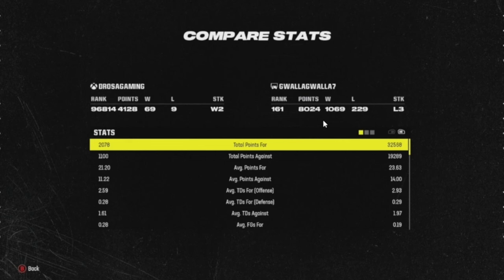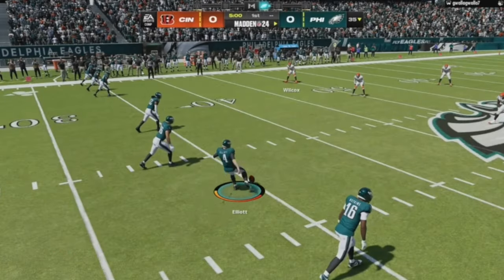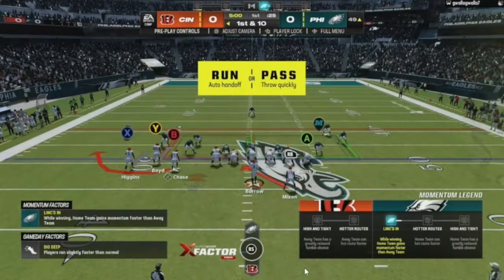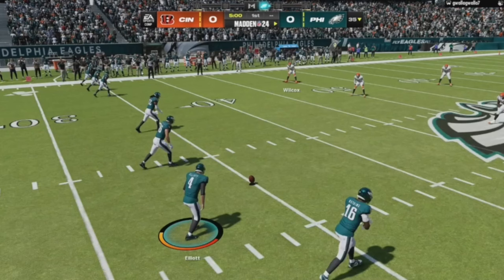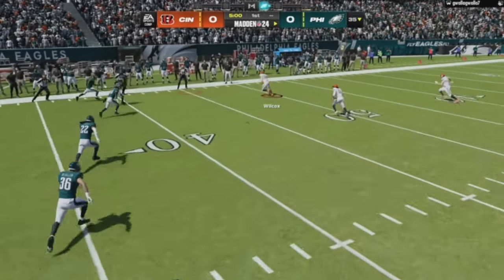Game two: opponent ranked 161, currently on a three-game losing streak with a 1000-200 record. This is one of my accounts where I get a lot of comp. What do you know — we start off with another onside kick. My opinion: if they come out in onside, come out in the regular kick and user the guy yourself.